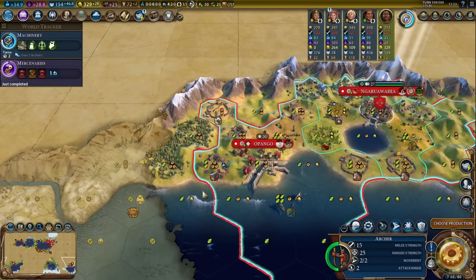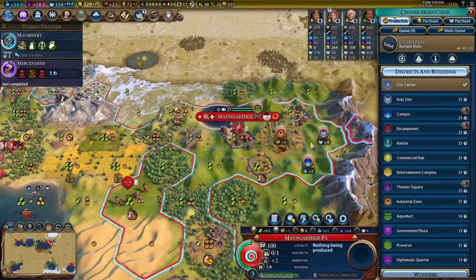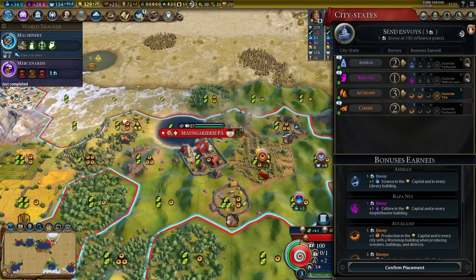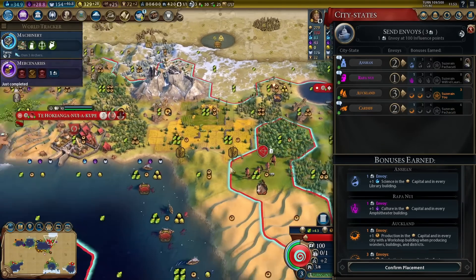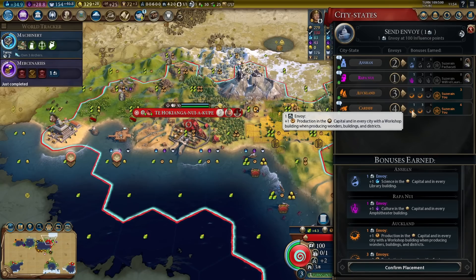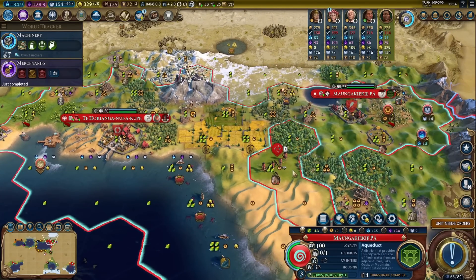We can get a few turns towards civil service. We will get 10 population literally on the next turn — perfect. I can't get started on the industrial zone yet for obvious reasons. Let's get the aqueduct — might as well start working on that. I can get Cardiff right now. We have one harbor already. We'll still get plus production in the capital for every city with a workshop building, and I don't have a workshop yet, but we'll get it soon enough.